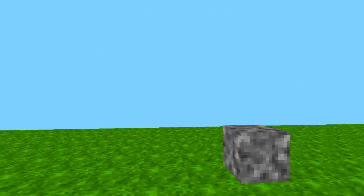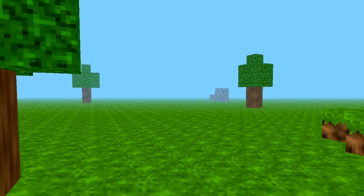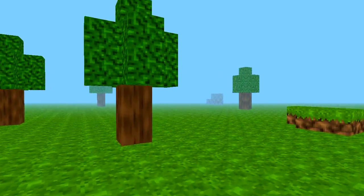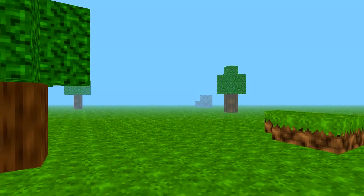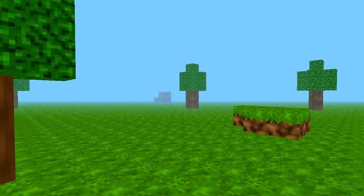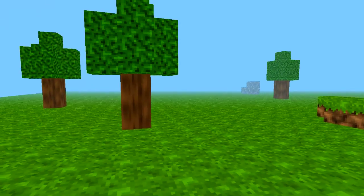First off, we have sky! It's quite basic right now, but it still looks better than black. We also have fog — you can kind of see it in the background there, things fading in and out. And also with that, I've done some fancy stuff called frustum culling, and what that allows us to do is basically make things faster. That's as much as you need to know.